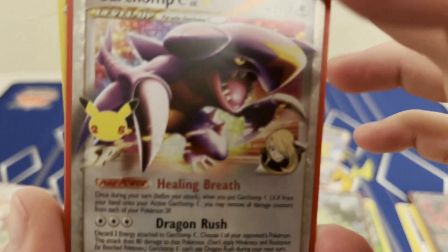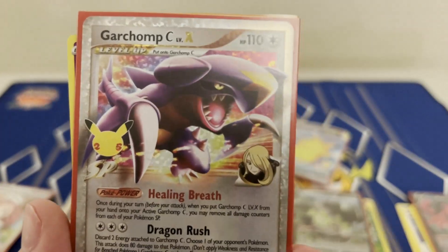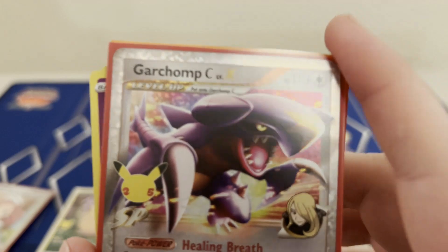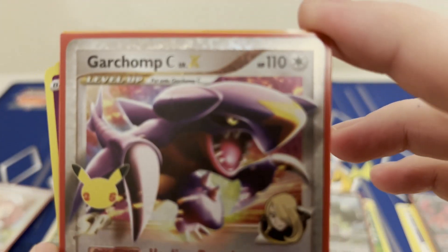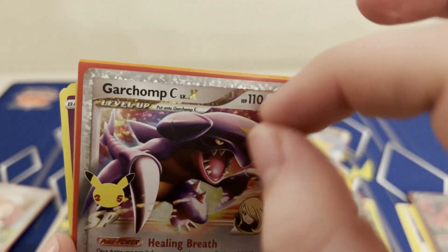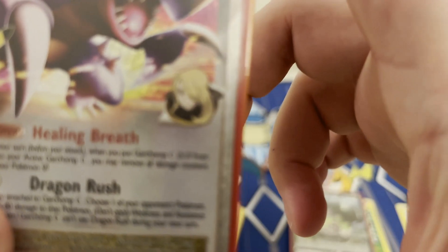We also got Zerneas and Dialga — standard stuff. But then the star pull: Garchomp C Level X. This card was super sick — it was part of one of the strongest archetypes the game's ever seen: Lux Chomp. Super cool SP era. I love playing that era. It was right before I started playing so I don't have a ton of experience with it, but from what I've played in old format, super awesome. It also has Cynthia on there, so you get value there.